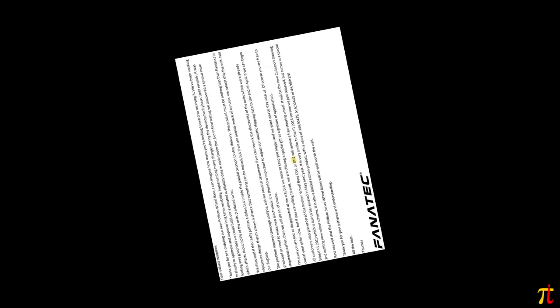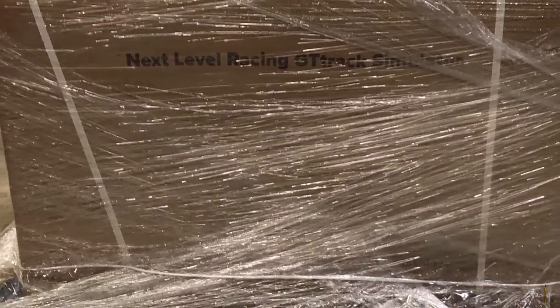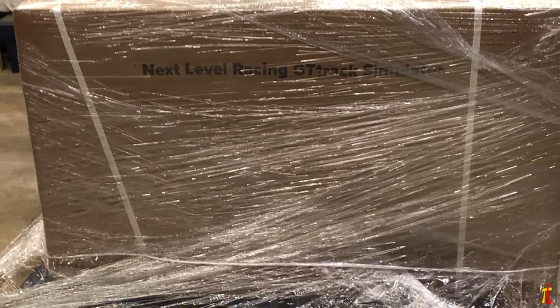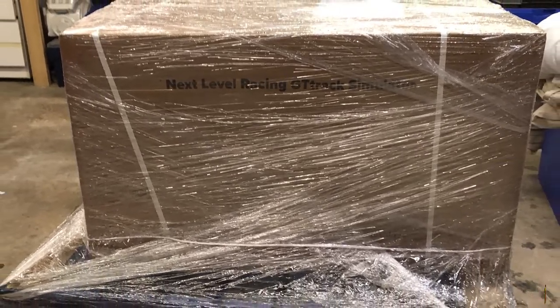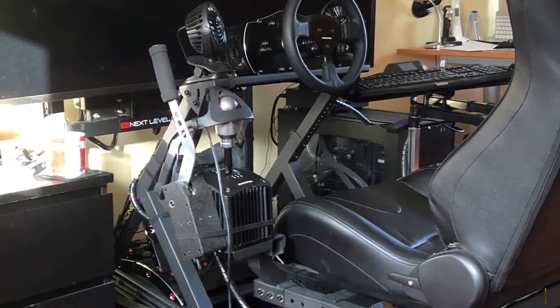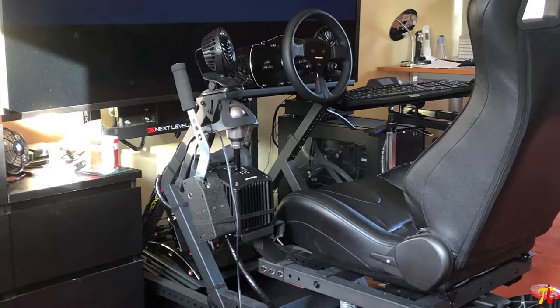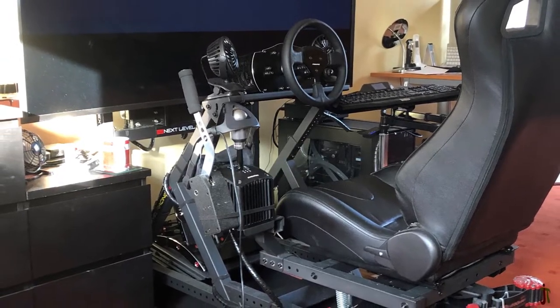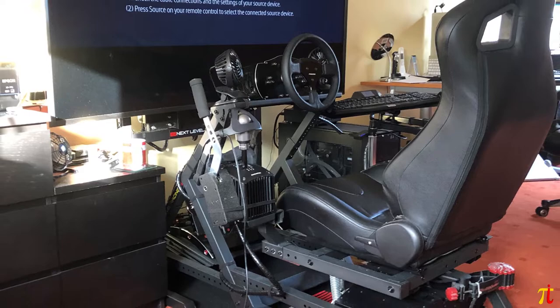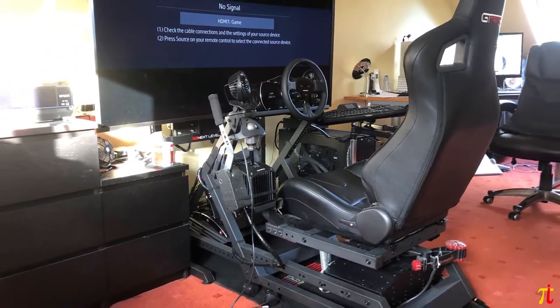I pre-ordered the GT Track so I'd be ready for when the Fanatec direct drive wheel was expected to arrive in early December, and unlike the direct drive wheel from Fanatec — the less said about this particular disappointment the better — the GT Track arrived a week or so before Christmas. Unboxing, the first thing I noticed was how well manufactured and industrial each component of the GT Track felt, even before assembly. Next Level have really upped their game in this department over the years, with much improvement in manufacturing standards. Every part is finished in satin black, so it blends really nicely with most sim racing peripherals. It's a really good looking rig too, and looks very neat — not some Frankenstein's creation.